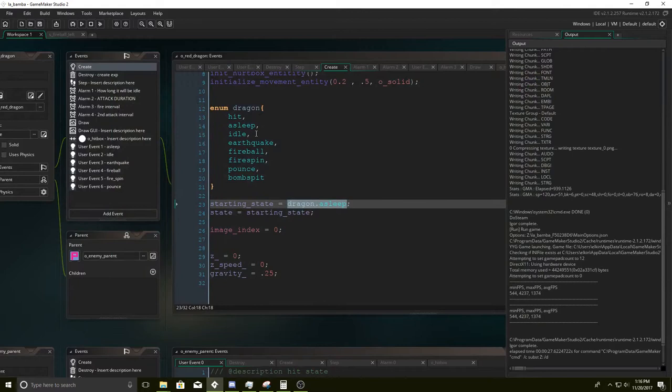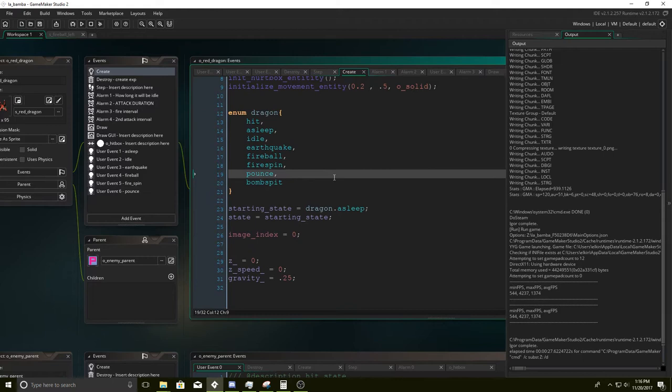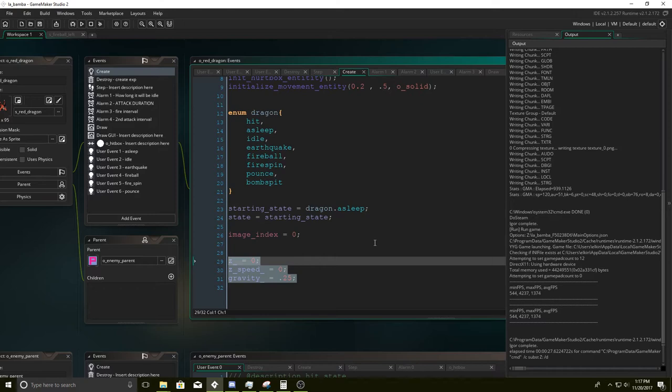So it starts with him asleep. I liked it — I thought it would be a really good way to start the battle because the music starts out too. State is going to equal the starting state, image index equals zero. These are going to be responsible for the Z position, which is going to give the illusion that it's going in the Z axis.